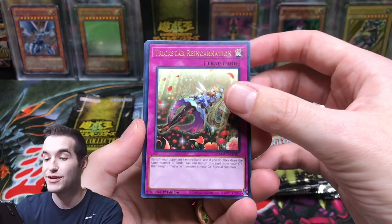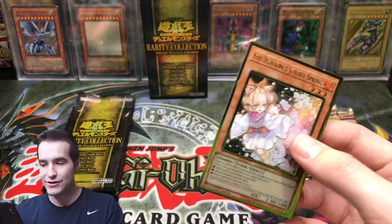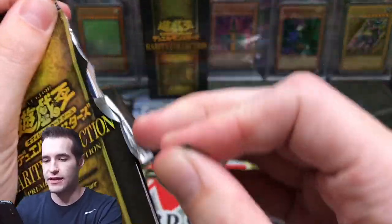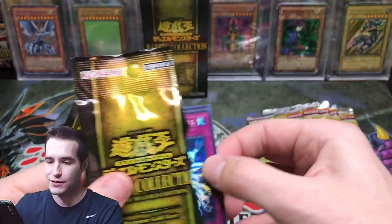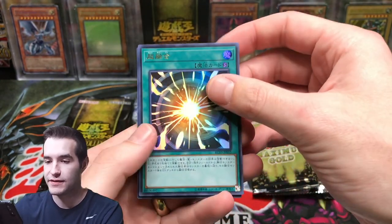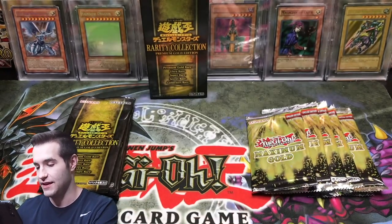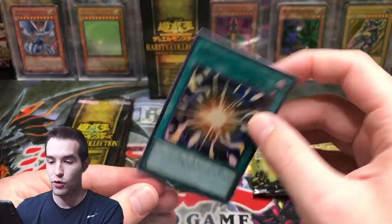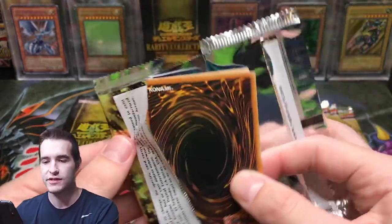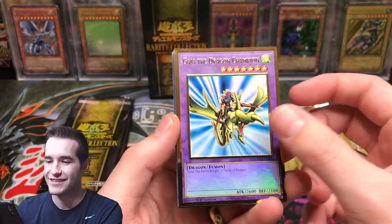Trap Tricks, Trickstar Reincarnation, Ghost Sister and Spooky Dogwood, and Ash Blossom and Joyous Spring — the ghost girl pack! I've pulled one before, so that's two now. Back to Rarity Collection — okay, I got it open. That is how you do it! There's Spelf Frog, Super Poly — that's nice. Infinite Impermanence as a secret rare — that's definitely nice. And the ultra Polymerization. Gaia — really cool, not worth much but it looks good. Stardust Charge Warrior — we still haven't pulled a single Toad.